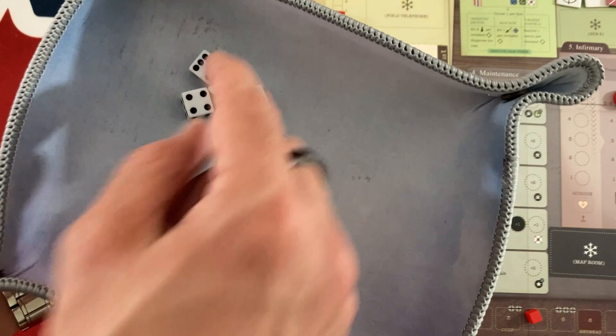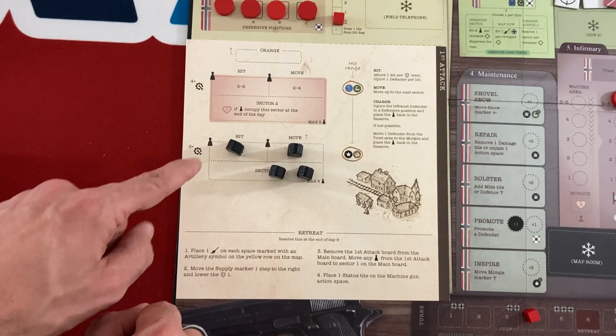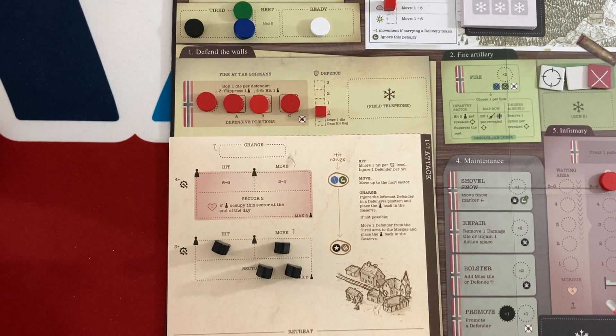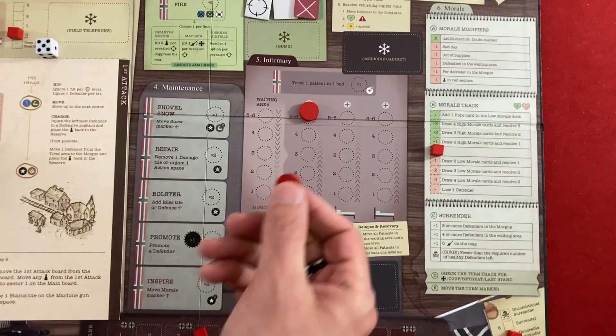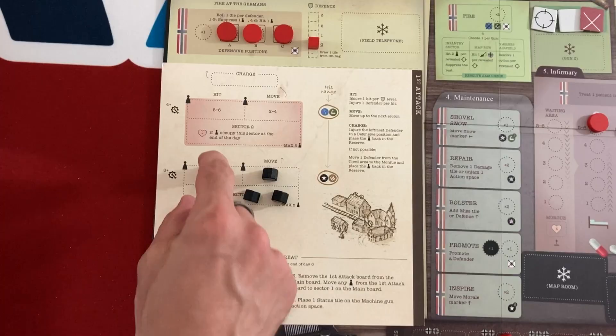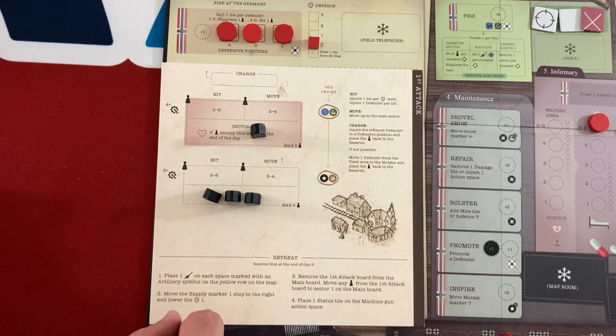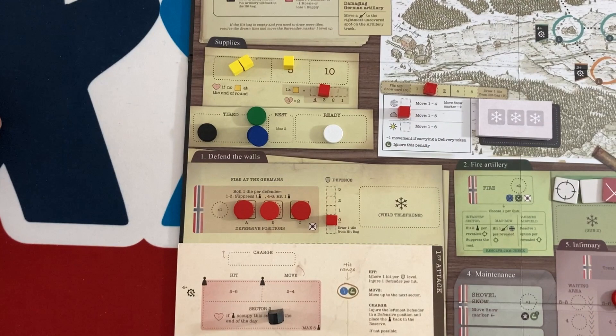I add four German meeples to sector one. When they're standing up they're ready — they'll activate this turn. You can also suppress them. I roll four dice, one for each. A five or six means they shoot at us; a three or four means they move up to red; a one or two means nothing. I got one move and one attack. We subtract our defense — which is zero — so I take the hit and have to roll for my leftmost defender. They got a five or six, so they'll be back to tired next turn. Then everyone moves — one guy is now in sector two.